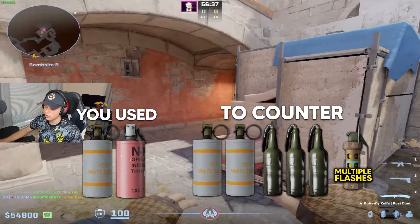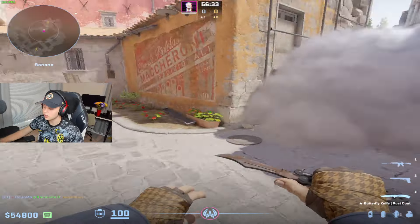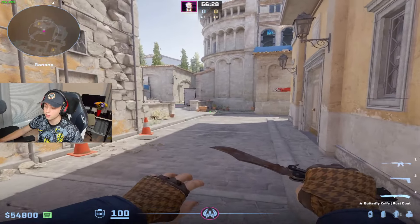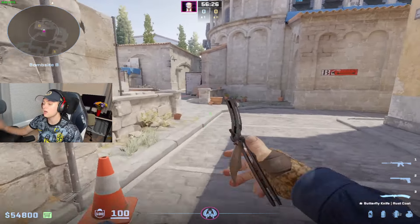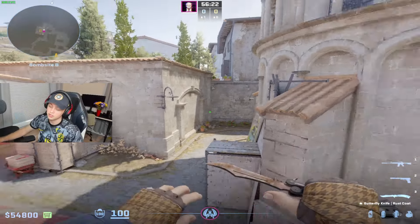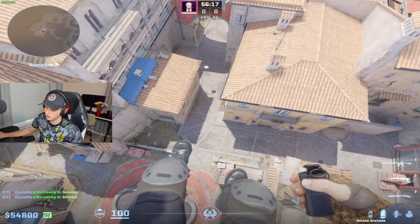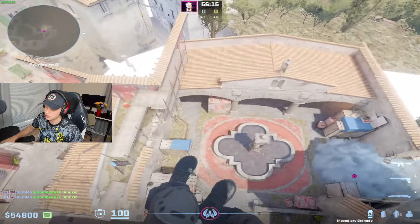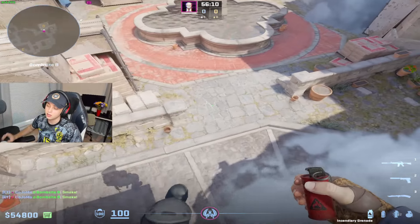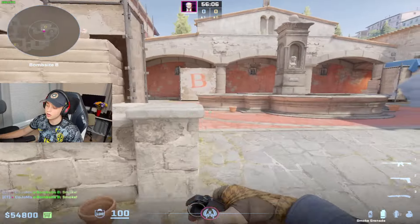What did we just do? We used one molly and one smoke to counter their two smokes, three mollies, and flashes. Now they're delayed — they have to sit behind it. If they run through, we're just going to farm them. Good players will realize they can't go through and have to wait, or they'll try to put it out. We are winning the util battle and disrupting them. They don't get to paint the canvas — the map is just one big canvas we get to paint on.